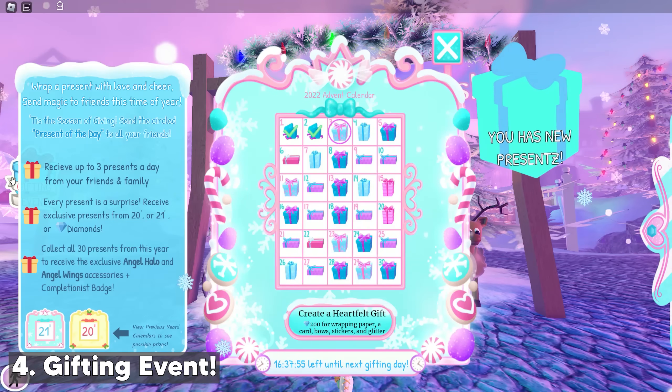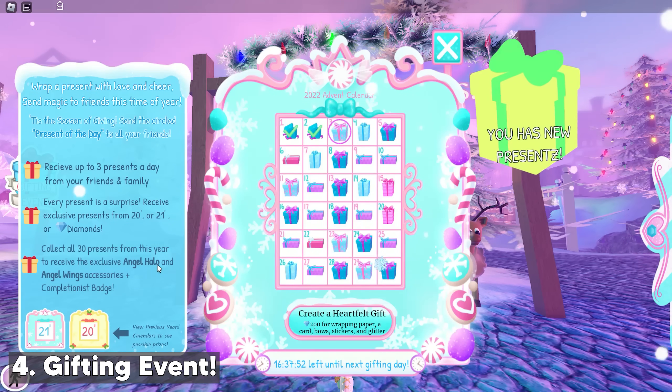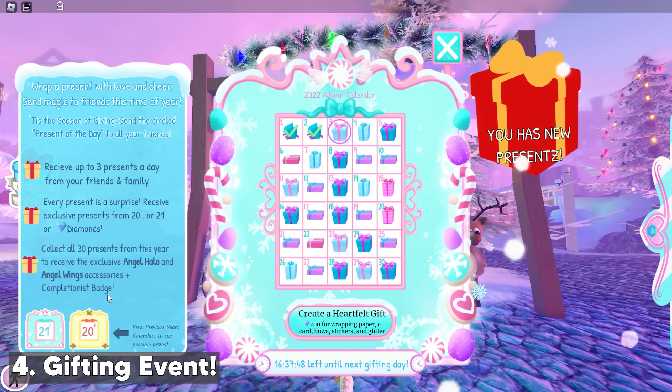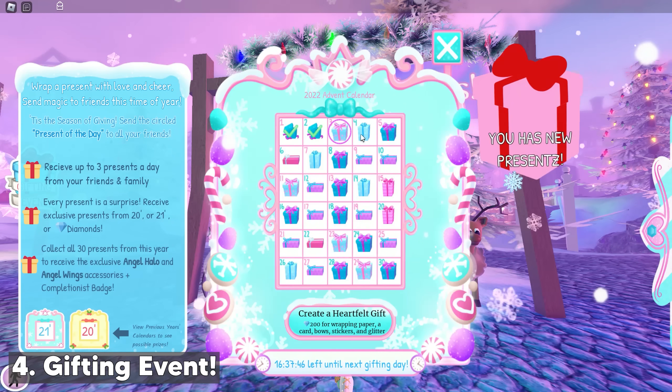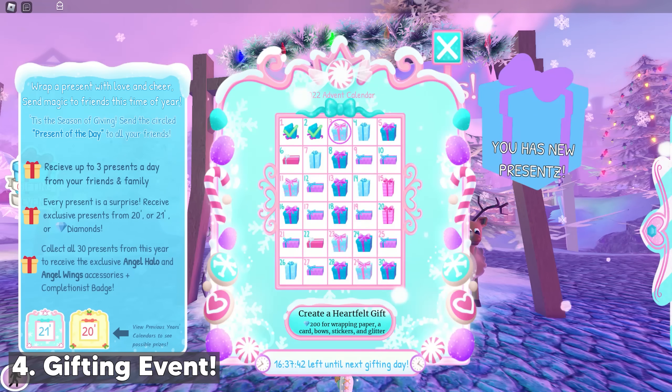To complete the event you need to collect all 30 presents from this year to receive the exclusive angel halo and angel wings accessories, plus the completionist badge. Today is already the third day of the event, so if you didn't get gifts for the past two days you might not be able to get the full angel set and badge.